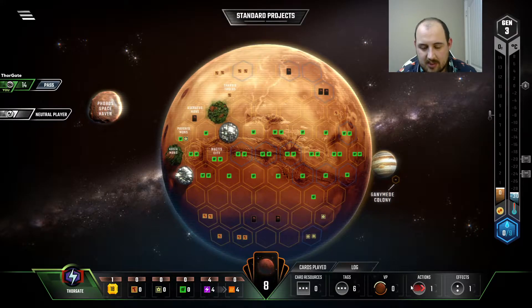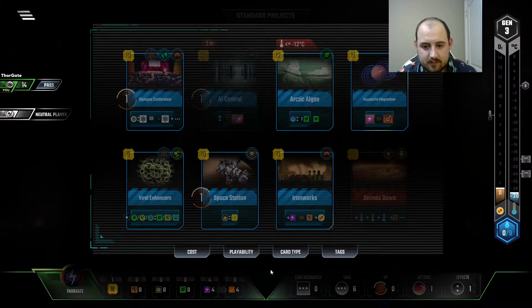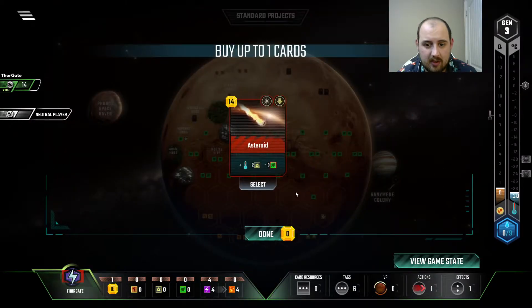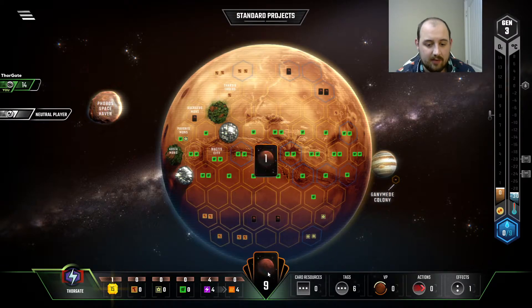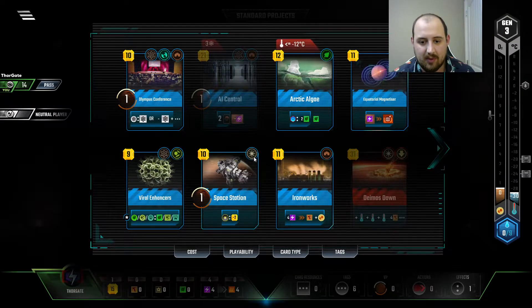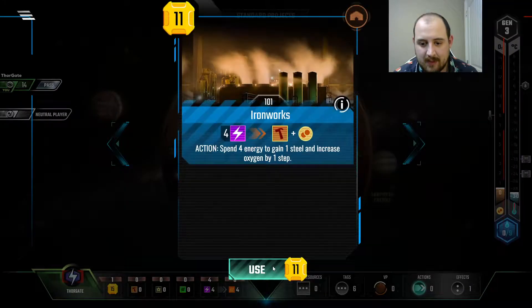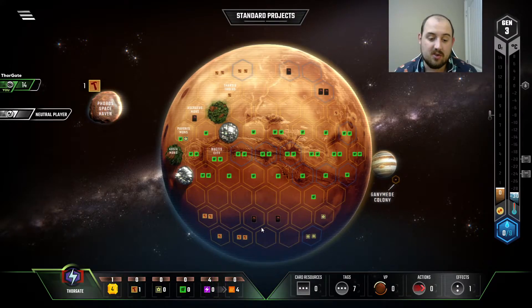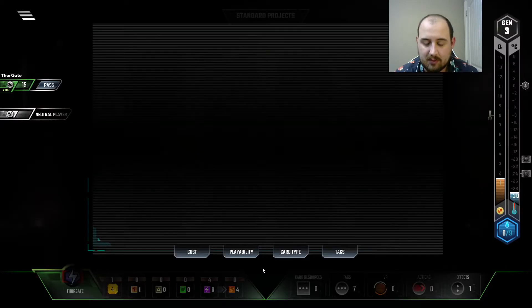And now here we go — something we can actually use our energy for quite efficiently. We'll even take the Deimos Down. Let's draw a card. Asteroid. All of this is playing into our cheap Space Cards game that we're going to get going with the Space Station. Until then though — Iron Works. So now I'm certainly not going to lose my energy production without reason.